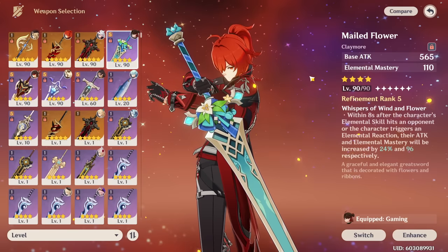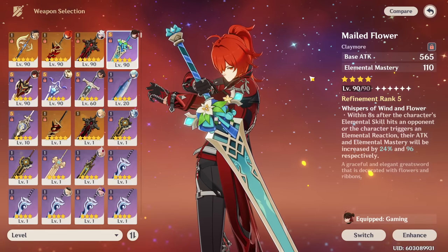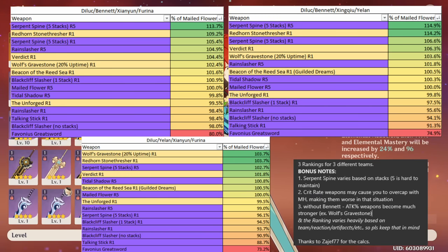Overall, I think Diluc has great 5-star options but also really good 4-star options like Serpent Spine, Rain Slasher, or Mailed Flowers — and even Tidal Shadow as a good free-to-play option — making him a very accessible carry weapon-wise. To give you guys a rough idea of how each weapon performs, here are some weapon rankings for different teams. Keep in mind this will vary heavily based on your rotations and stats, and there are a lot of assumptions that go into these — take them as a general ranking, not an exact one. If you're running Serpent Spine, also note that you may overcap on crit rate if using the Marichaussee set.